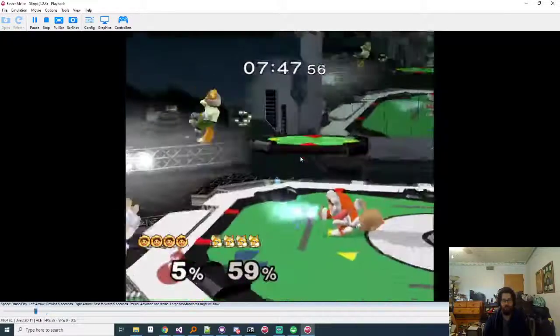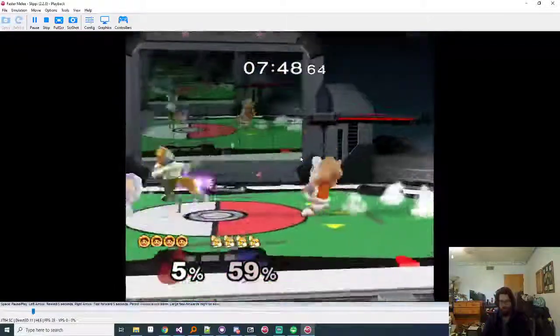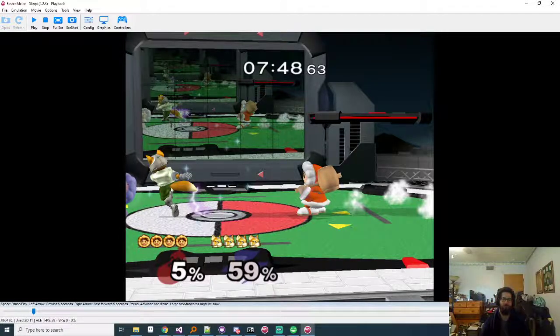This is a tunnel vision situation where you have Nana separated and you're going for the kill, but you don't actually have a winning situation here. Popo is so close to you - there were many points where you could have easily gotten wave dash jab grabbed or wave dash down smashed. It's good that you split them up, but when you split them up and you're not in a directly winning neutral situation, think of it as still playing neutral - but with a hostage.